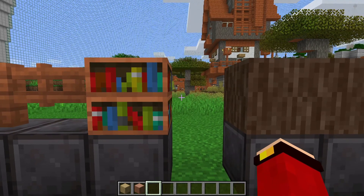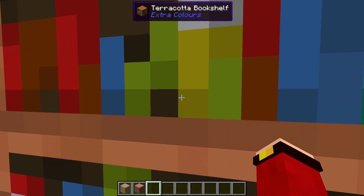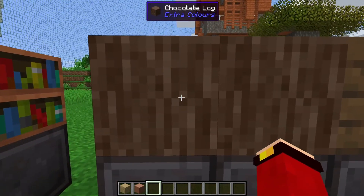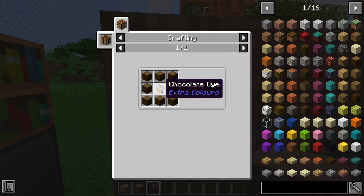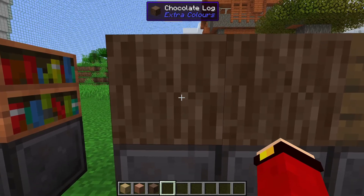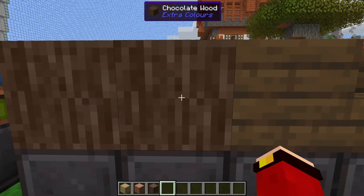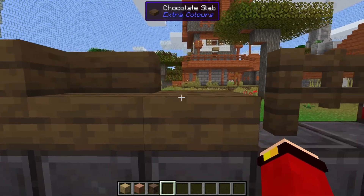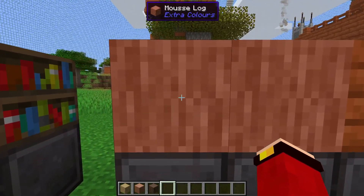Next up we have the chocolate log — you can't eat it, but it does make a great block. The recipe needs one chocolate dye and eight spruce logs, so basically you just smudge them with the chocolate you ripped out of your cookies. Next up we have the moose log, which is crafted with one brown dye surrounded by acacia wood.